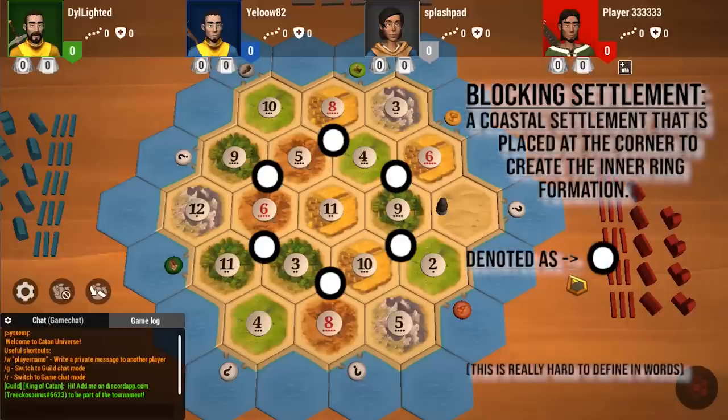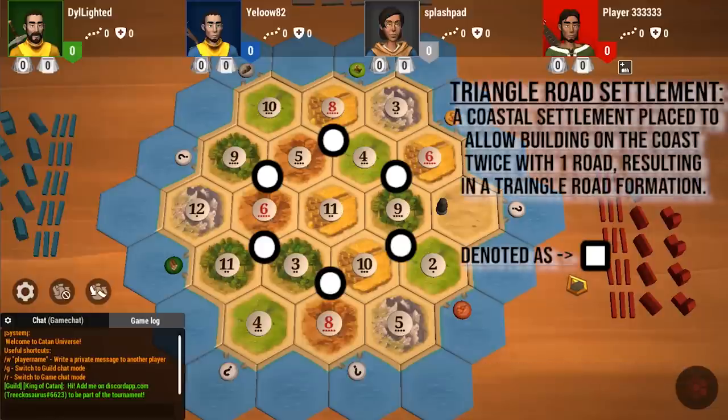Placing on these spots, like the 854, the 569, the 6311 — these are blocking settlements, which is why it's called a blocking settlement, because you block settlement spots. This is different than the traditional triangle road settlement. The 346 is a great example of a triangle road settlement, as you usually point your road towards the coast, and you can expand to the three ore and the six wheat, making a little triangle road.